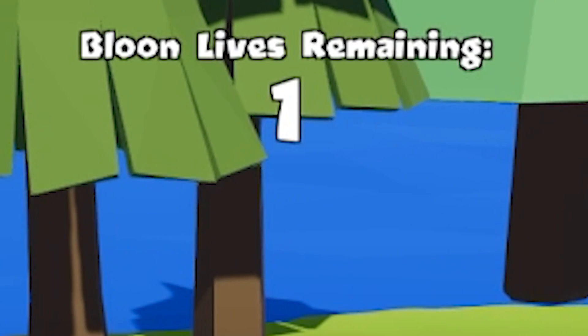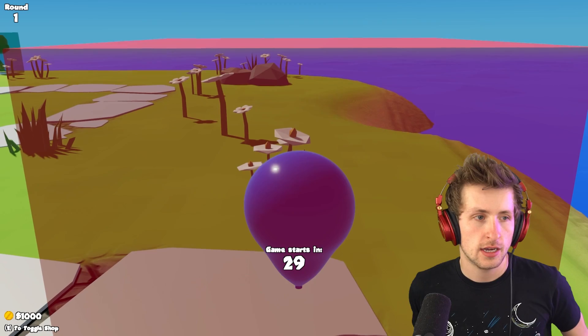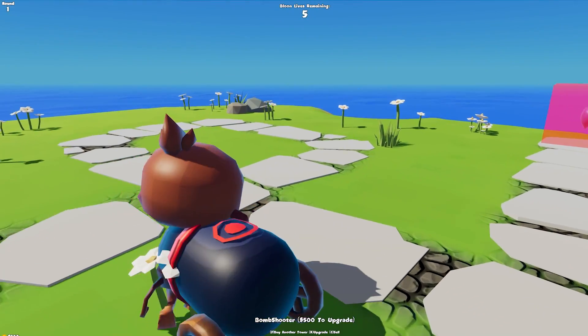Let's test this game out. I win by getting Tootie to zero lives, and Tootie wins if he gets to round 20. All right, we're in. We got Monkey Meadow. I kind of want to do some meme strats. I'm going to just try random stuff out.